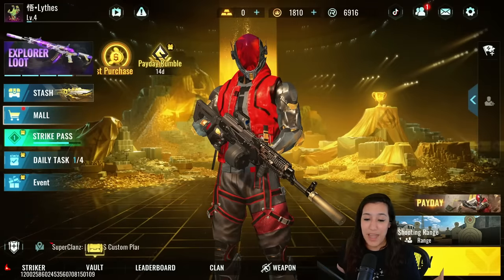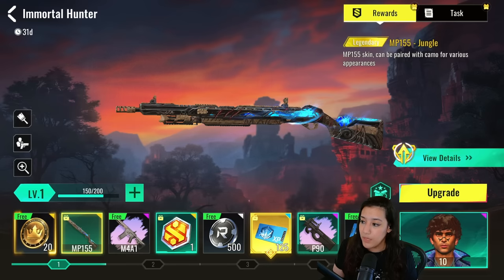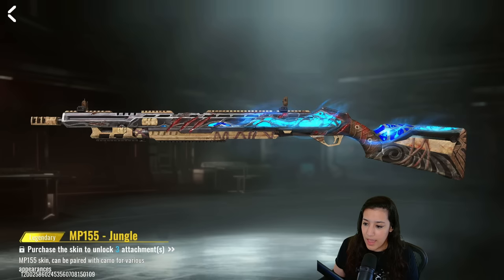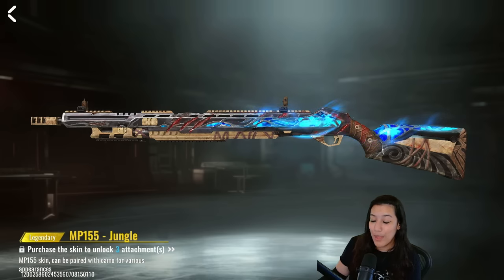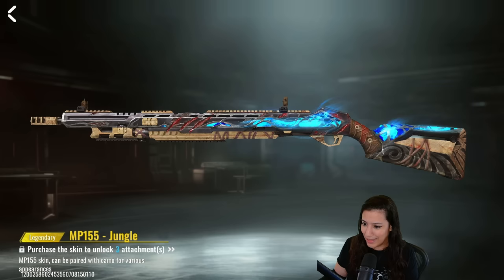All right, we're gonna have a look at the brand new striker pass. This striker pass is called the Immortal Hunter Pass. At level one you get some noble coins for free, which is always nice. The second reward, if you buy the battle pass, is the MP155 Jungle skin. There's a nice glowy effect on the skin — it looks absolutely amazing, with some scarring that looks a little bloody, kind of gore, but I like it. We're in the jungle, we're trying to survive.